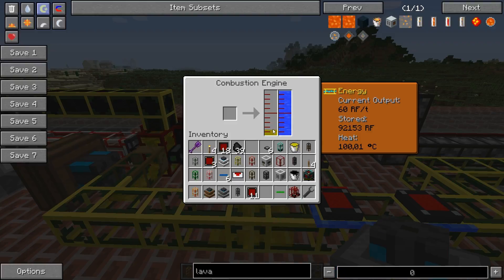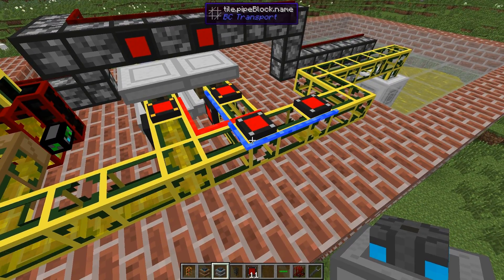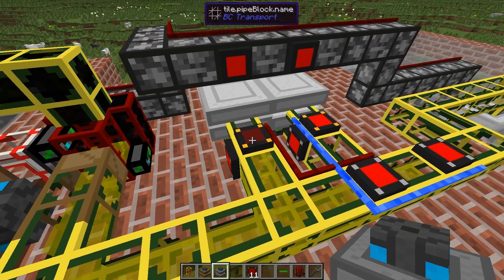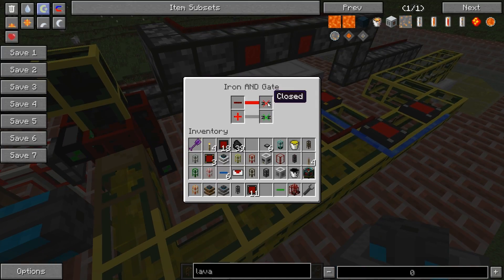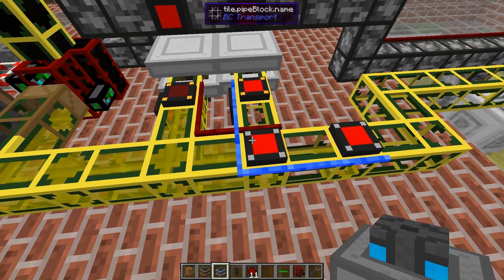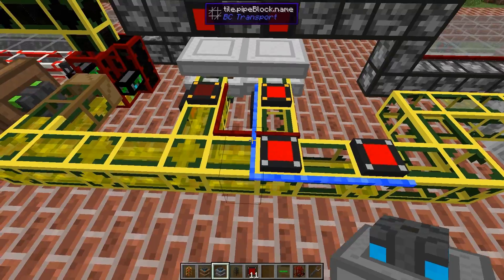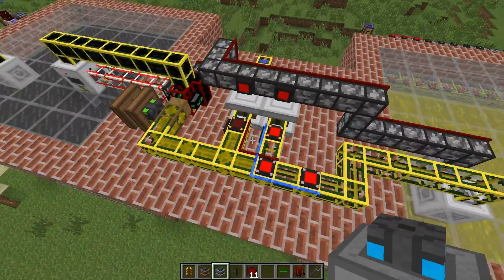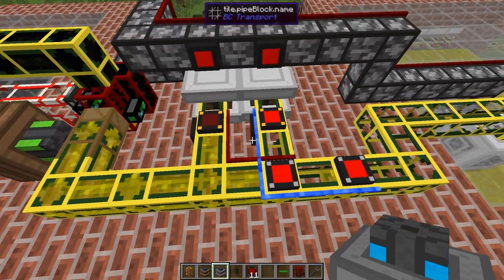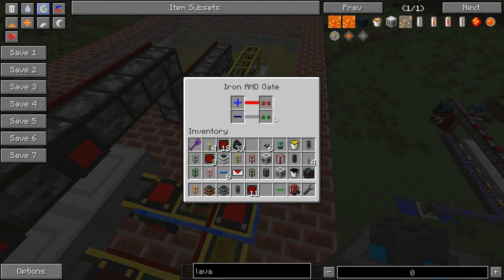Once we reach 25%, this gate will open. There we have it — now this one is closed. You can see here: no signal, close the pipe. Now we're going over here, and as you can see, we have no red pipe signal and it's open for business. The liquid movement goes back and forth as it searches for an open pipe. The blue pipe is open and this one is closed.